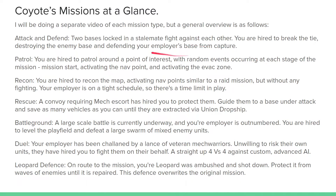Each of the mission types at a glance: Attack and Defend is one of my favorites — my favorites are Attack and Defend, Patrol, and Battleground. In Attack and Defend, two bases are locked in a stalemate fight, you're hired to break the tie, and it's literally attack one base and defend your own. You gotta destroy the other base while the enemies are trying to capture yours — kind of like a reverse beachhead mechanic.